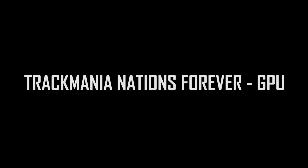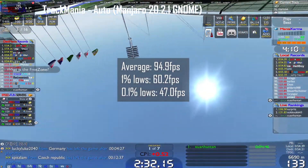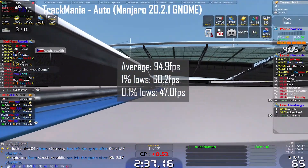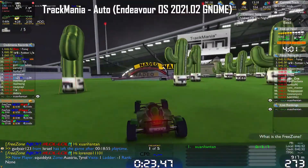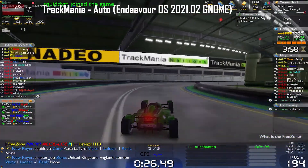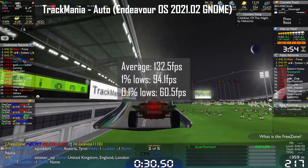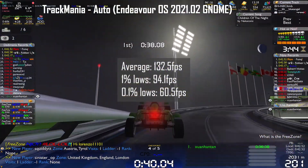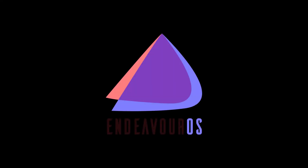In an online round of Trackmania Nations Forever, a Windows-only game, on Manjaro the average frame rate was 94.9 fps, 1% lows at 60.2 fps, and 0.1% lows at 47.0 fps. However, on Endeavour OS I got way higher frame rates with an average frame rate of 132.5 fps, 1% lows of 94.1 fps, and 0.1% lows of 60.5 fps. The tables have turned — Endeavour OS is definitely the winner for this round.